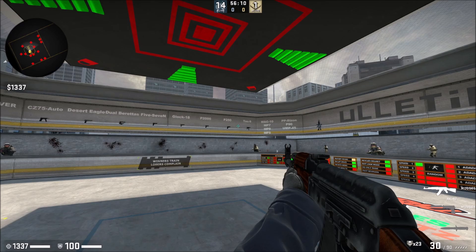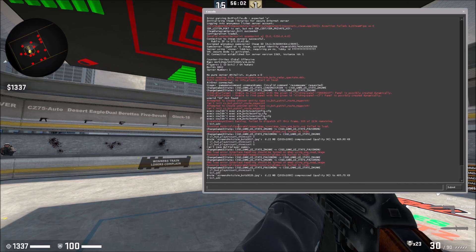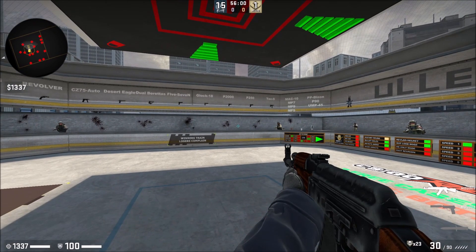You're going to need the console. Hit the tilde key — the little squiggly line in the top left-hand corner of your keyboard. The command is simple: it's bot_add. And you'll see in the top the number went from 14 to 15 alive.